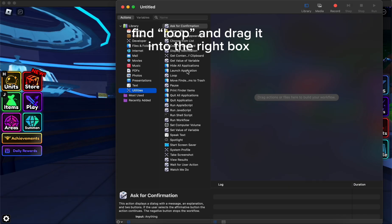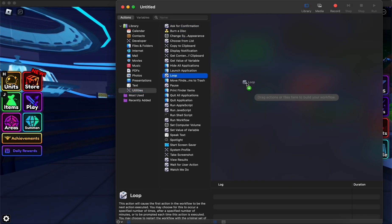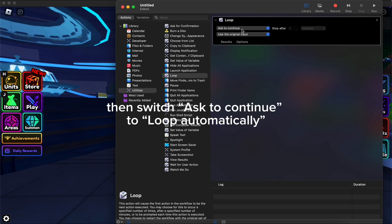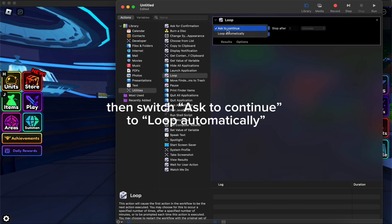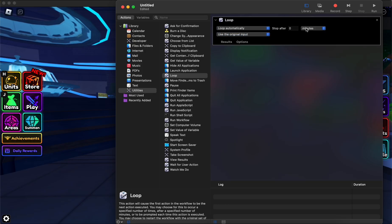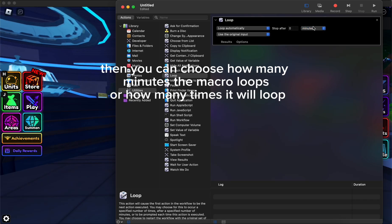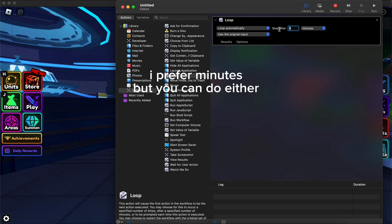Find Loop and drag it into the right box. Then switch it to continue to loop automatically. Then you can choose how many minutes the macro loops or how many times it will loop — I prefer minutes but you can do either.